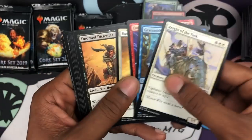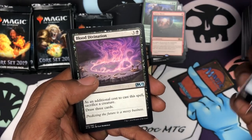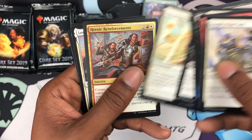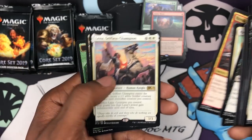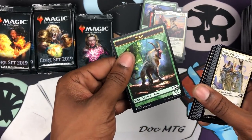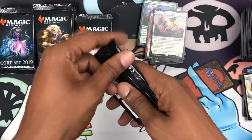Hopefully it's a foil mythic planeswalker — that'd be really awesome. We got Blood Divination, Pyromancer's Gauntlet, Heroic Reinforcements, and Ajani's Primate — a Selfless Champion. Yeah, put that right there. Beastie beast! Cool beast art and beast token — nice.